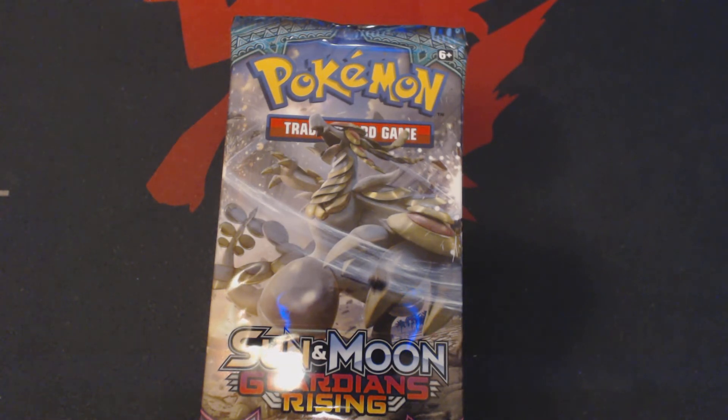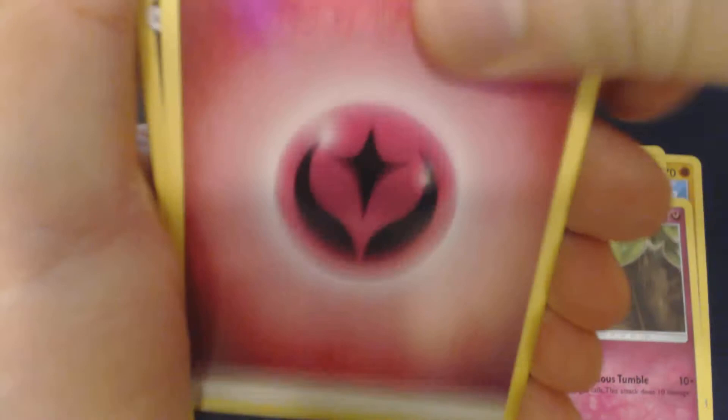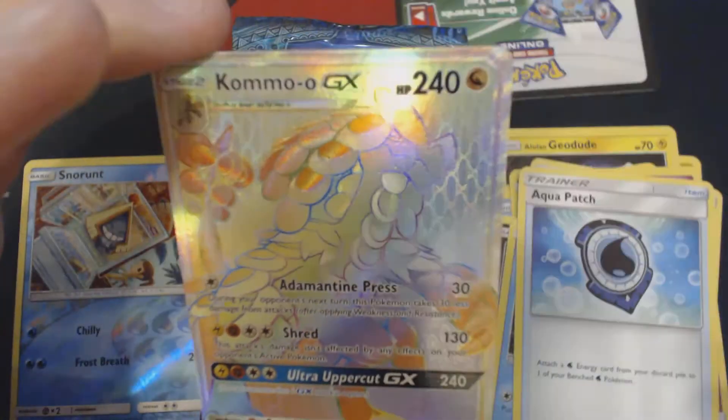Let's start off with Machop, Alolan Geodude, Mudbrae, Alolan Sandshrew, Cottonee, Fairy Energy, Sableye, Mariani, Aqua Patch, Reverse Hollow Snorunt, and Rainbow Rare Kamo'o GX.